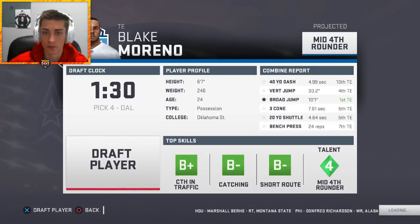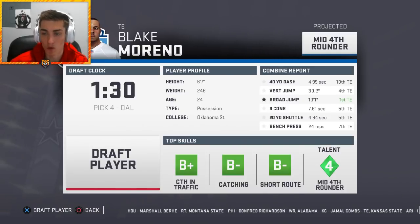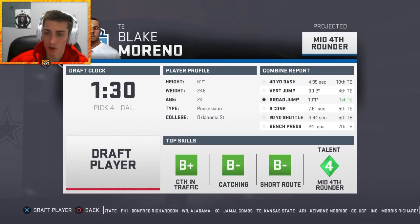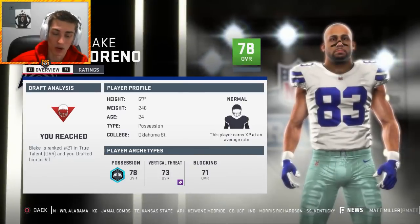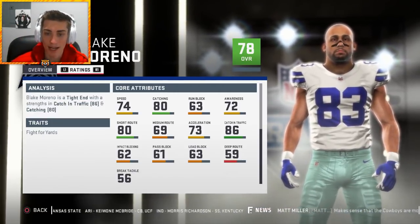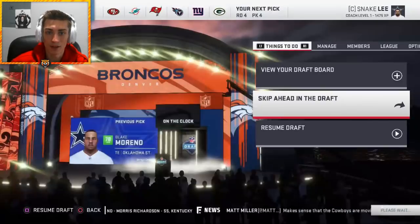In the third round I'm taking a tight end — Blake Moreno out of Oklahoma State. He's very slow at 4.99 speed but he's really strong with a great vertical, good three-cone and 20-yard shuttle for his size of 6'7", 246 pounds. He's got great top-three skills. He'll be a 78 overall with normal development and is ranked 21st in the class — a pretty good third-round pick. His speed isn't that bad in-game at 74, with 80 catching and 80 short route running. He's going to be our new starting tight end.